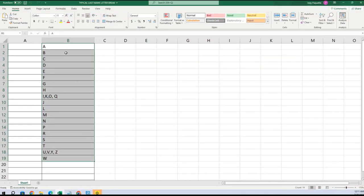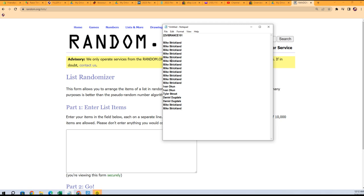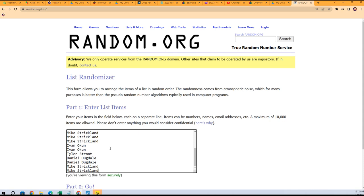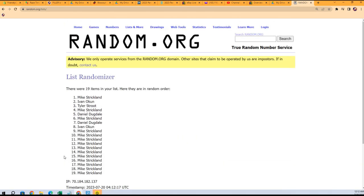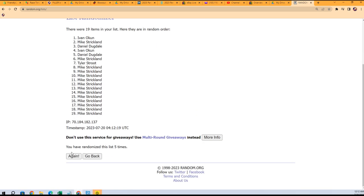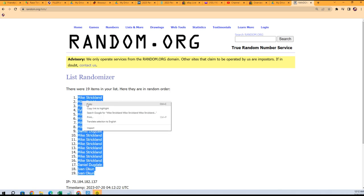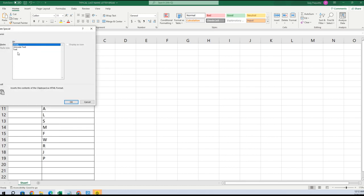Gonna copy that and go right over here — paste special text. We're gonna do the same thing with the owner names. Mike is at the bottom, Mike is at the top, everybody's in the middle of a Mike sandwich. Seven times through: two, three, four, five, six, seven. Ivan you're at the bottom, Mike S here at the top. Here are your last name letters — good luck guys!